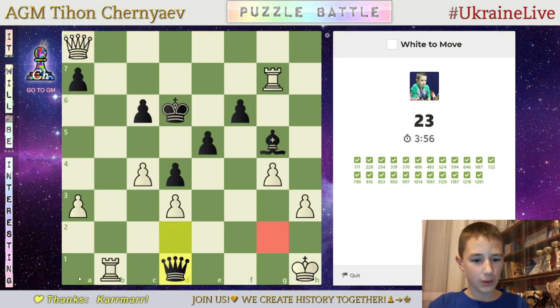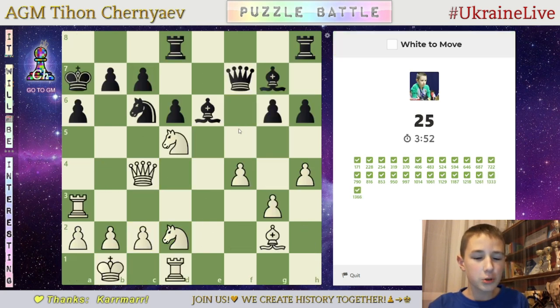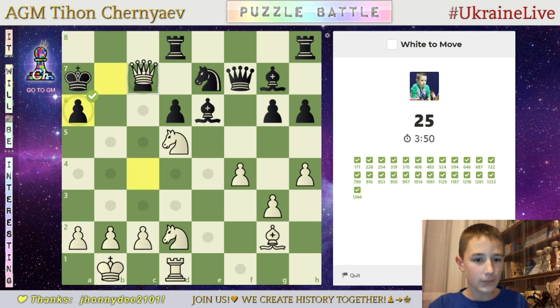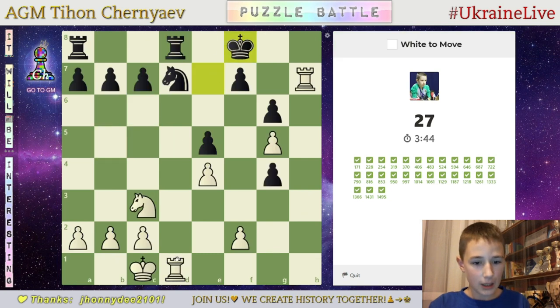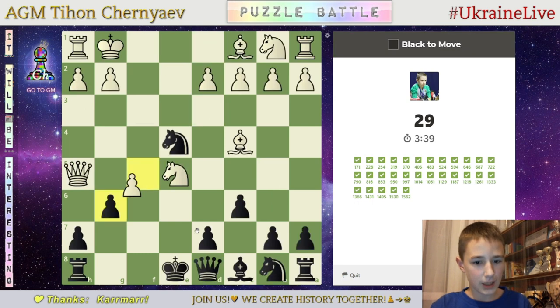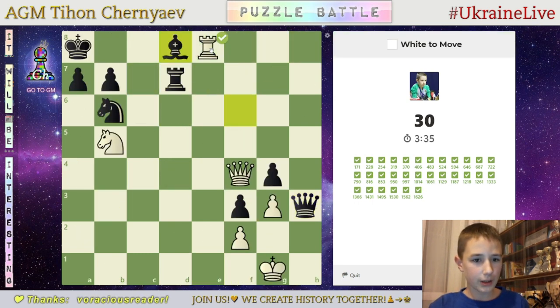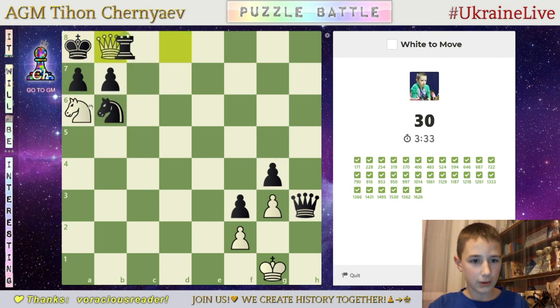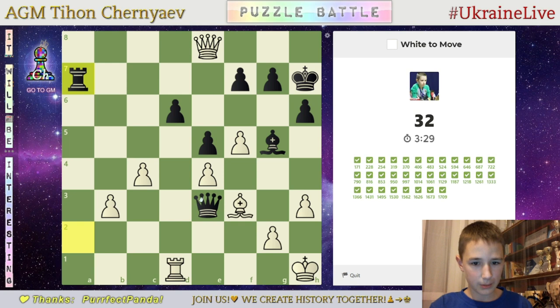Let's not rush. Queen c1 doesn't have any reasonably good checks, so it's definitely good for me. I'm not sure — I'll take this knight. Nice. I'll take on a8. Then here it's mate. Then queen f2, queen b8, knight 7. Yes, here I had this puzzle like 5 times, so I know the solution.